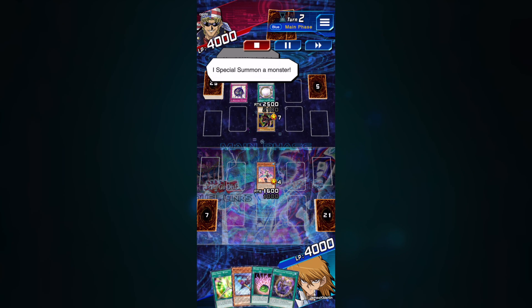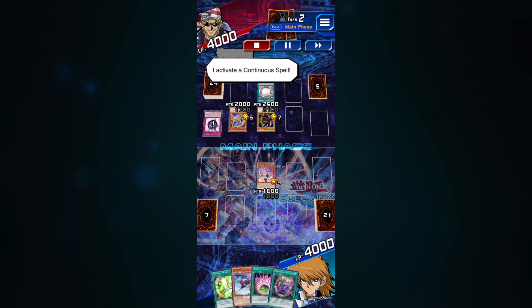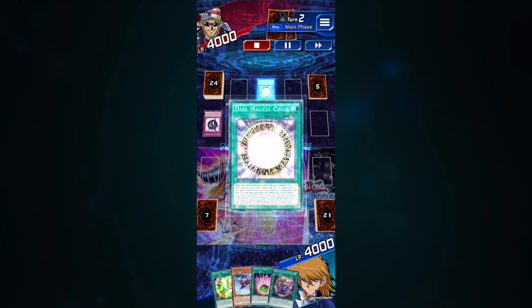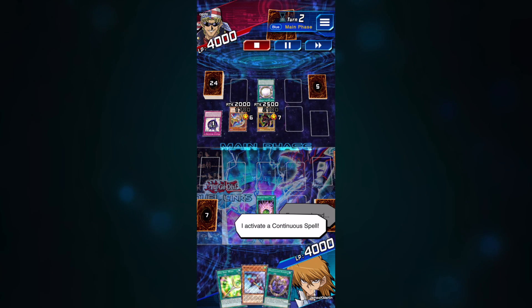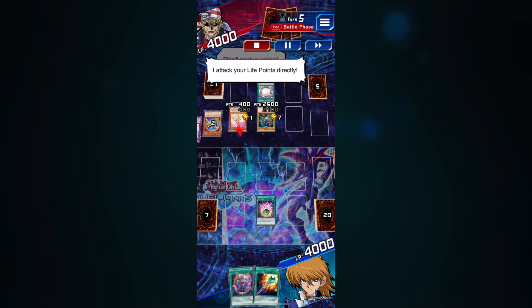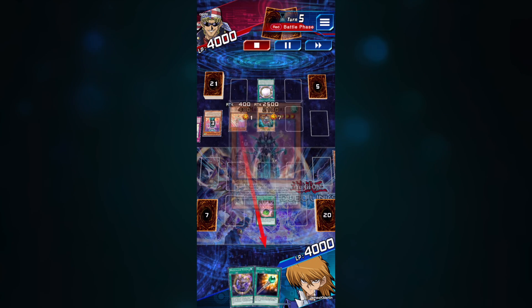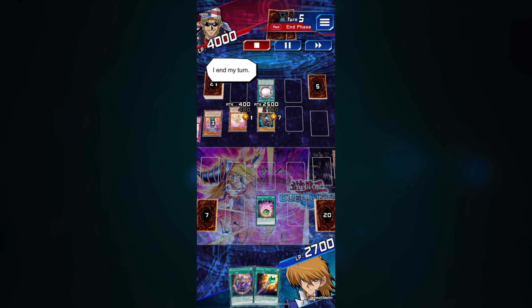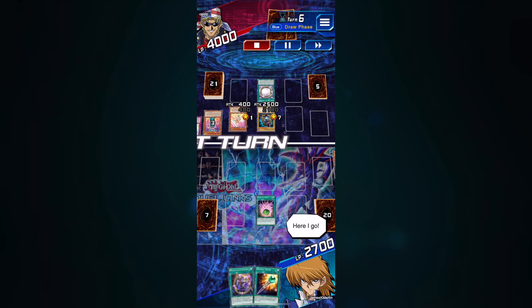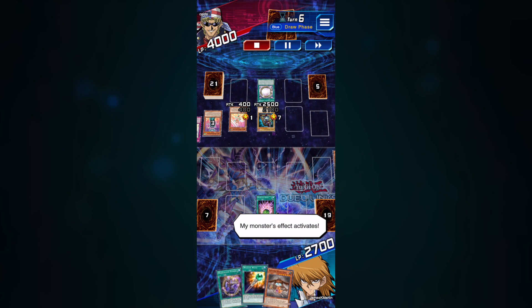It's important when constructing your deck and choosing the right cards that you keep in mind what kinds of extra backup you have in case something goes wrong — so that no matter what you draw, you have some tactic and combination that will protect you. I only had one use of Kiteroid and my opponent had two monsters, so it's about choosing what gives you the least amount of damage. Regardless, I was going to take some damage, but I chose to block the Dark Magician's attack because I would have received more damage from that — choosing the lesser of two evils.